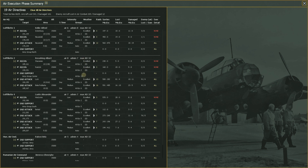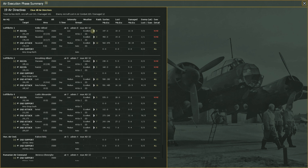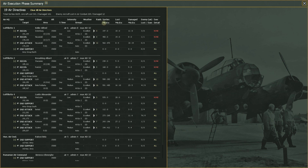Ground support had 12 AOGs set up. Where sorties were flown, the weather was excellent. Raids show you what the directive tried to hit — in this case, three airfields were the main missions for this recon air directive. You can click on them to see where they were. The directive ran 197 sorties.